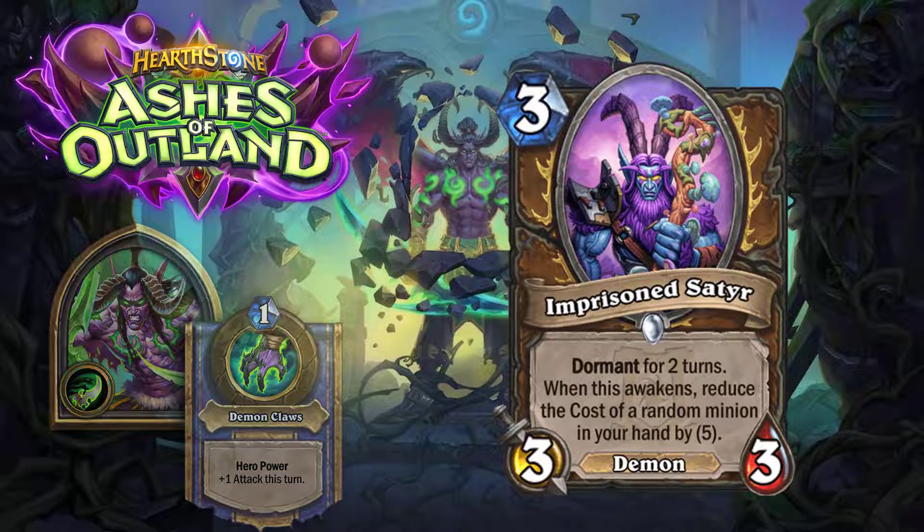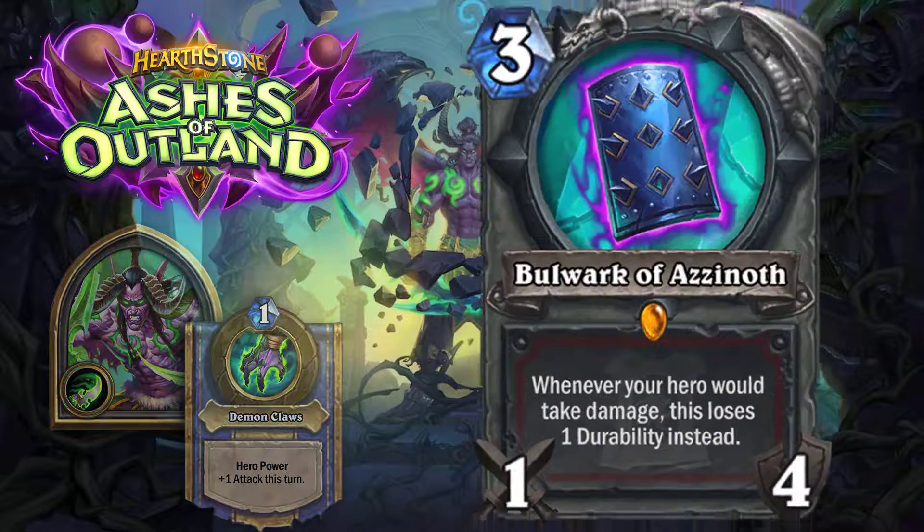Now we have Imprisoned Satyr: dormant for two turns, when this awakens reduce the cost of a random minion in your hand by five. A three-mana 3/3 — you play him, wait two turns, and then he reduces a card in your hand by five. If you had one particular minion you wanted to discount dramatically that would be interesting, but you might have multiple minions and you don't know what you'll draw in two turns. This could reduce a three-cost to zero, but it's just too random and too much upkeep — this won't see much play.